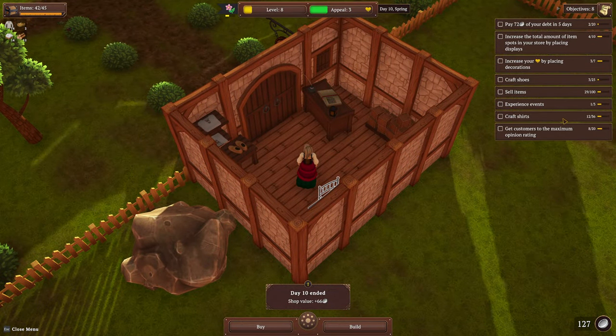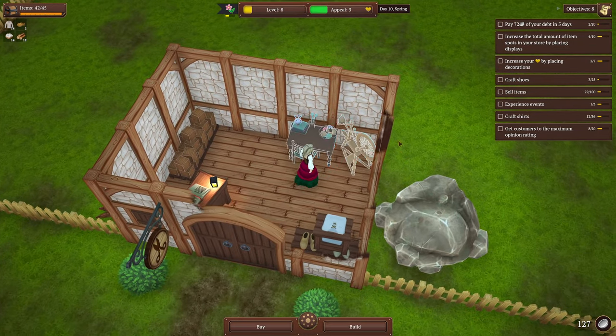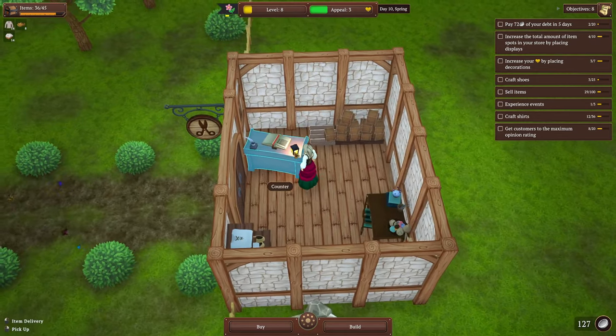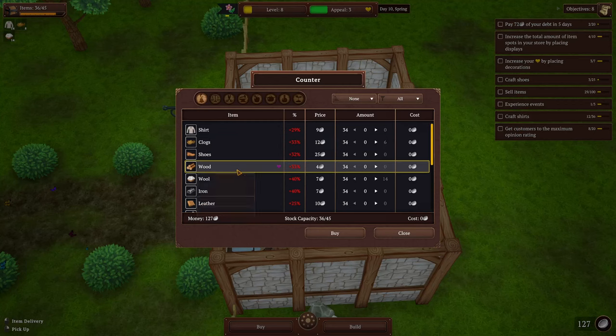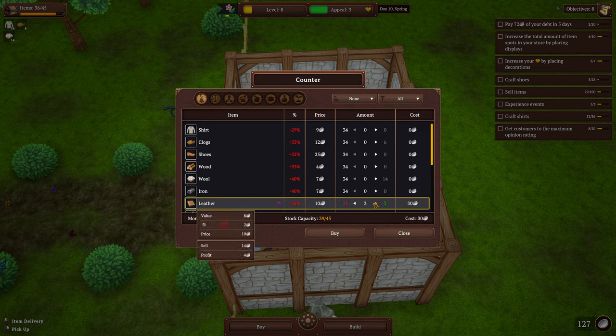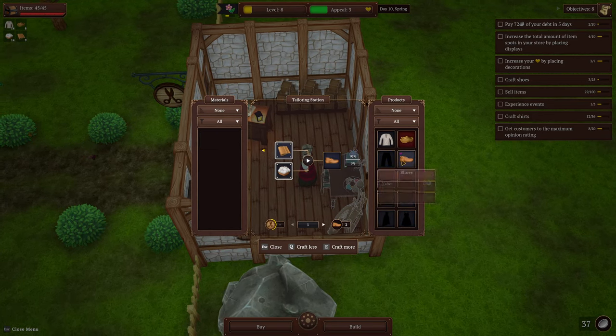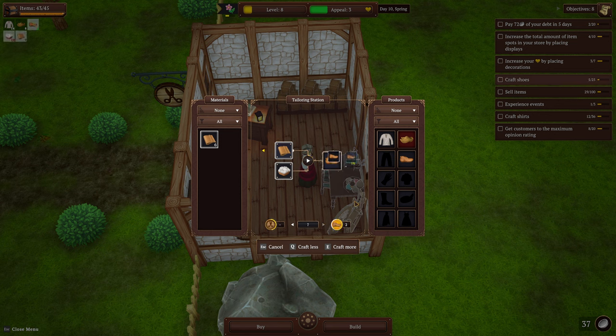Crafting shirts is still on the objectives but I don't need more shirts - I do need more clogs. I'll make four more clogs to keep stock and then buy enough leather for the shoes. Oh actually I can make two clogs because I thought the shoes took wood too, so I can use all my wood for the clogs. Then let's grab some leather - nine will work, that's all I've got room for and I don't have much money anyway. It's more of a pain right now because we don't have the storage space for it all.